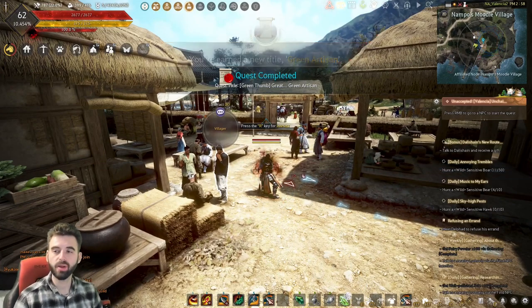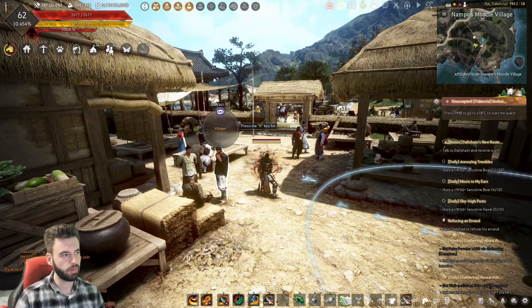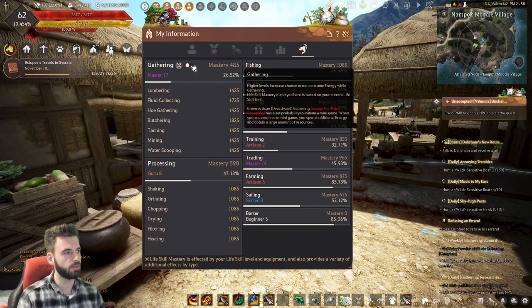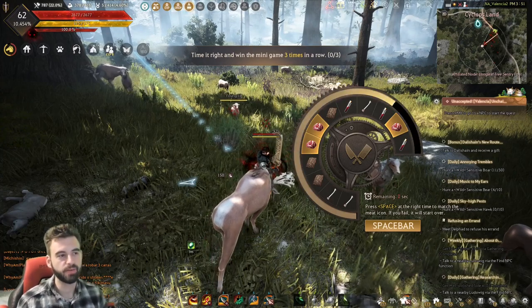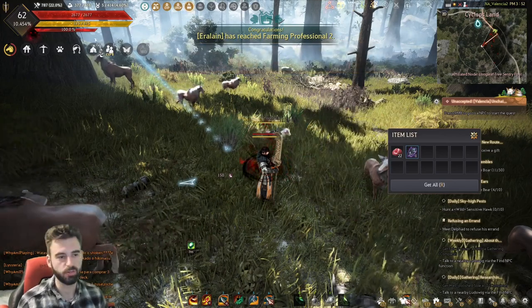So from this point forward, you can now activate the gathering mini-game should you desire. To do it, go ahead and press the P key on the keyboard, click on the little fish with a pickaxe in his head, and you can turn the gathering mini-game on and off right here. Once you have that enabled, when you're out gathering you'll have the opportunity to trigger one of the gathering mini-games.